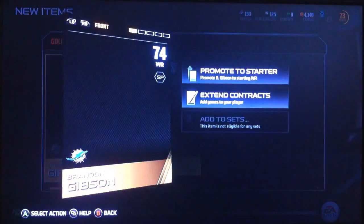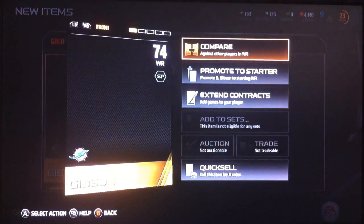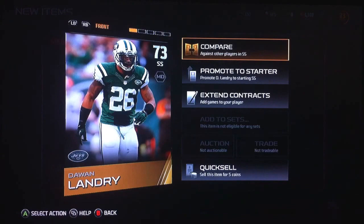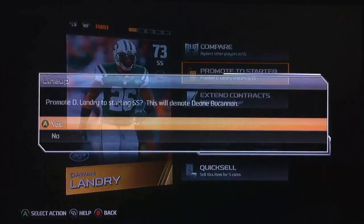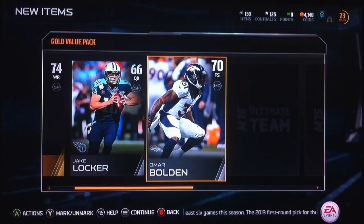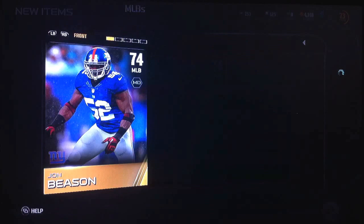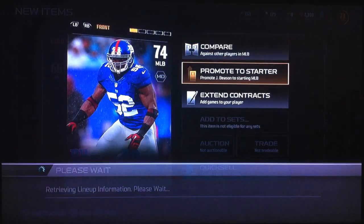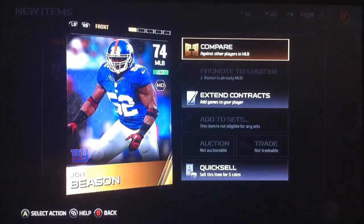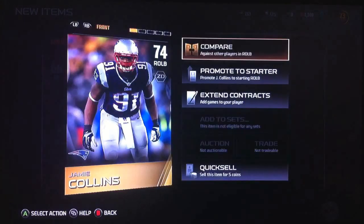A Brandon Gibson Wide Receiver. Won't start, but he'll be my second. Safety, which I think we just got. No, he'll be a better Safety. Jake Locker. Omar Bowden, Safety. And we do need a Middle Linebacker. Yes. So he can start over for him. A Right Outside Linebacker — 83 speed. I like it.